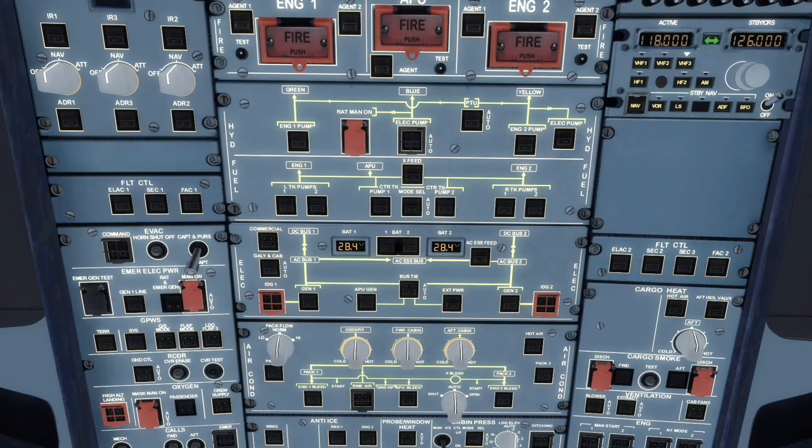The fuel panel on the overhead has the master switches for each fuel pump. Don't forget that these master switches should be selected off during refuelling and only selected on once refuelling is completed. There's also the crossfeed valve push button which, when depressed, shows a green open light in the push button to show that the crossfeed valve has successfully opened. I'm now going to give you a quick demonstration of how the crossfeed system would be used.